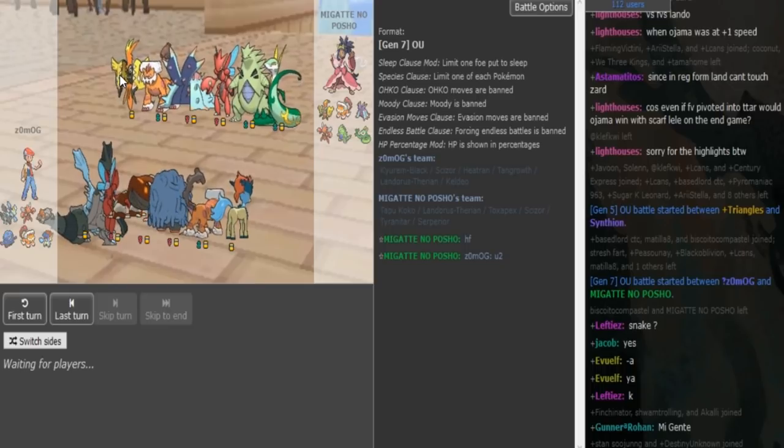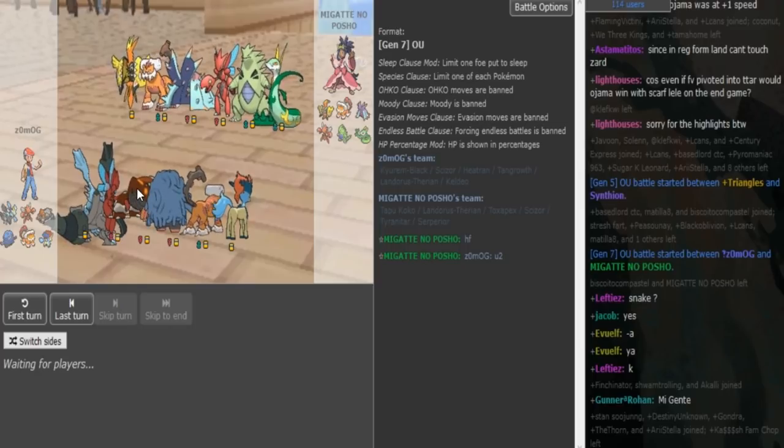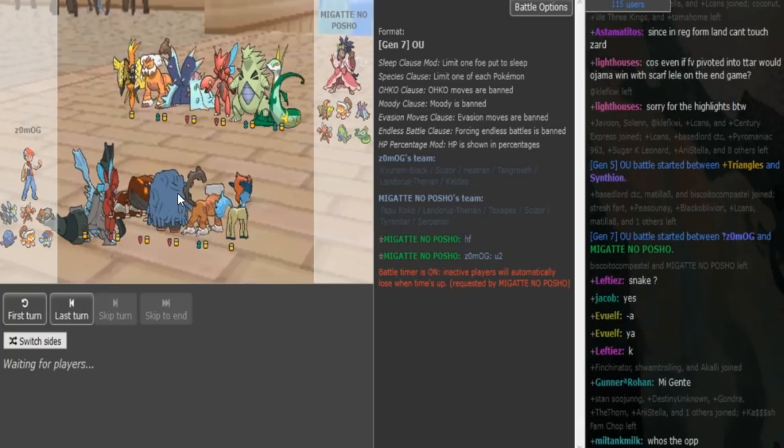Koko could be Specs or Z. Looking at Zomark's team: either Scarf Lando or Scarf Keldeo, and then either Z-move Heatran or Z-move Kyurem is my guess. Defog Scizor, Assault Vest Tangrowth — that's pretty much it.